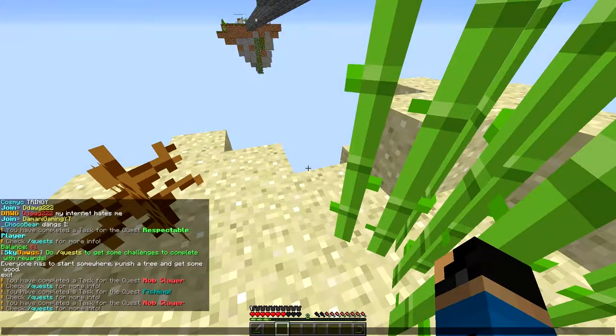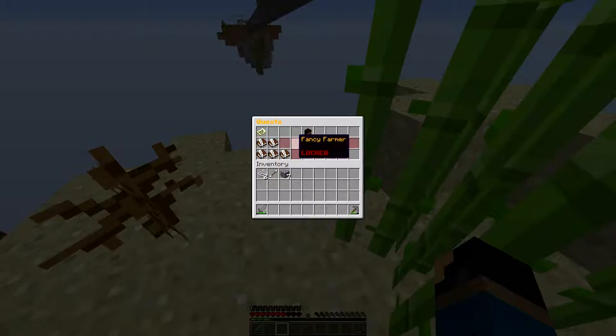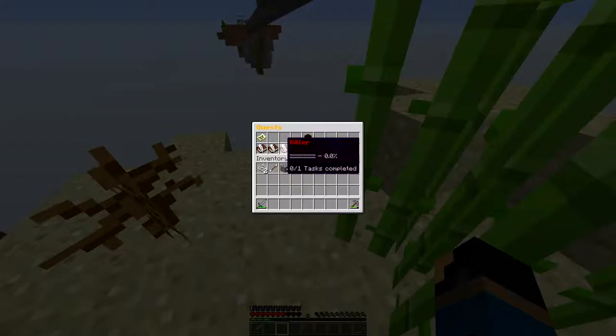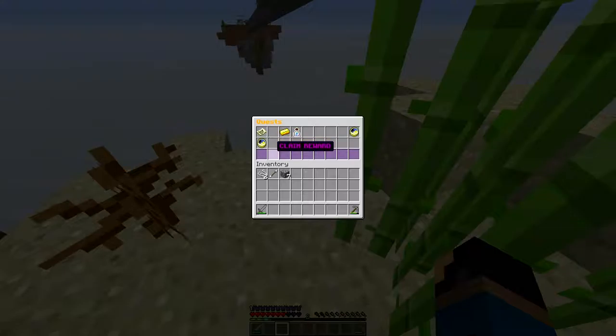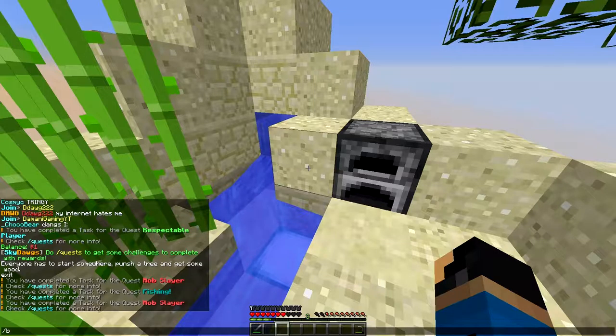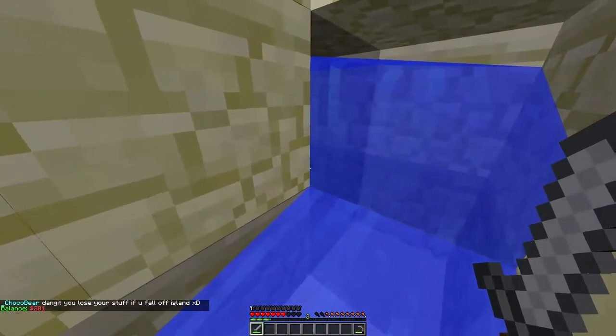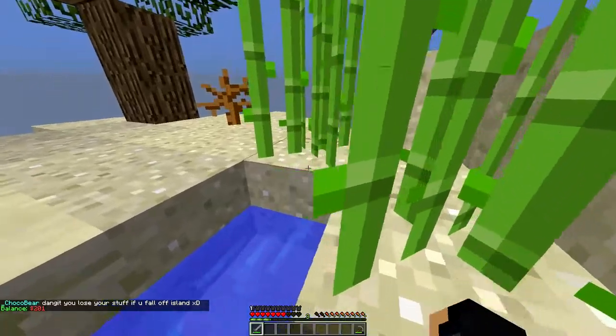I have completed a task for the quest — mob slayer and fishing! /quests — moon one completed, five quests available. Fishing, daily challenges — okay, I see. Respectable player, let me reclaim rewards. I got money for it — 201! Sweet. Is there anything in here real quick before I leave? Okay, sweet.